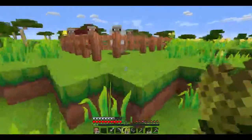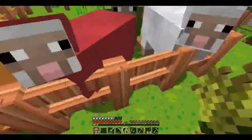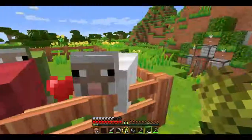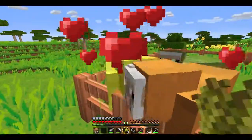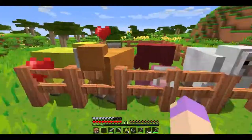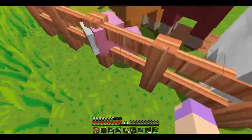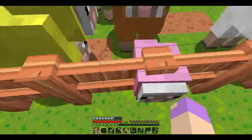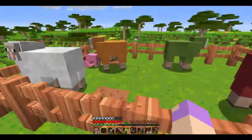Let's feed some of the sheep some wheat. Now I really want to get some more dyes — red and white, orange and yellow. How did they make a freaking pink sheep? Oh, that's so cool. Now I have a pink sheep!